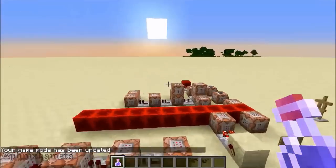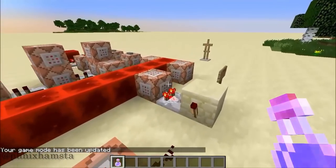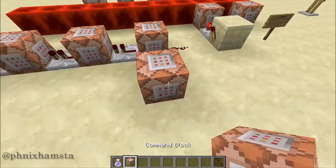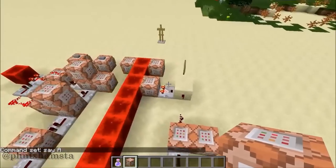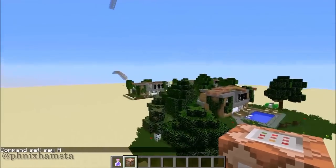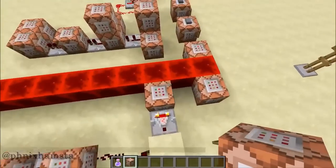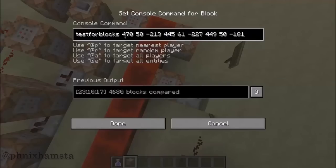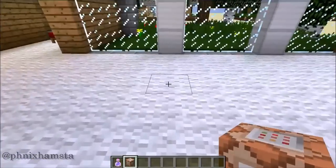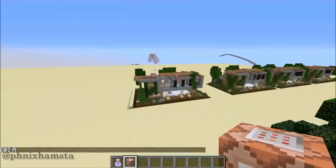Here are the command blocks. All this really is is a whole heap of clone and testforblocks commands activating in order. What's happening is this house is actually being compared to the template over there, and if the templates are different, the testforblocks command will fail. If I place a command block over there, you can see the template now has a command block in it.